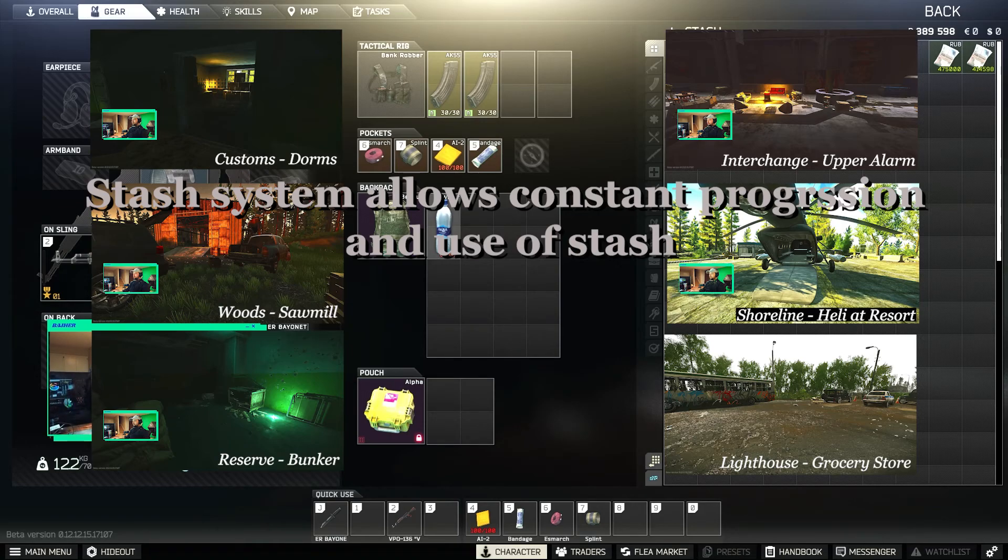The cash stash system will work as follows. Each map will have one stash point that will allow me to store items which can fit inside an alpha container in my stash inventory. Items which need to be handed in for quests must be found in raid and subsequently stashed in the raid I'm currently in. If I wish to stash an item for later use, that item must first be extracted normally, then stashed on the map of my choosing.